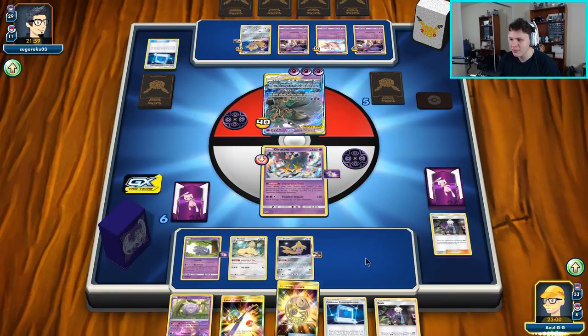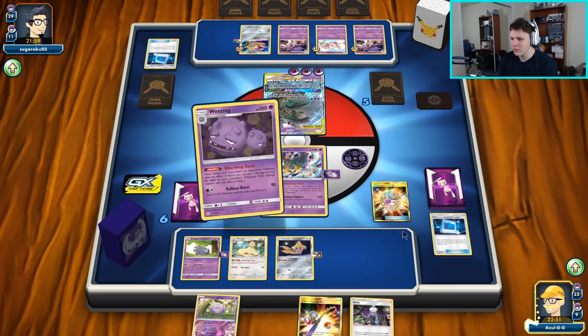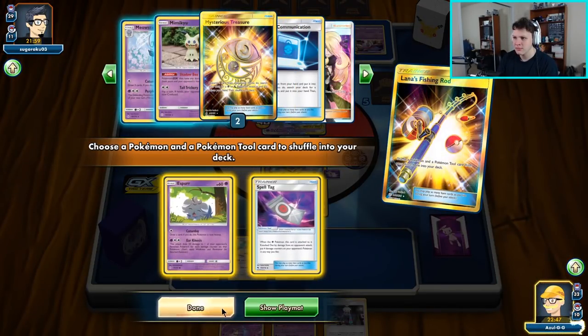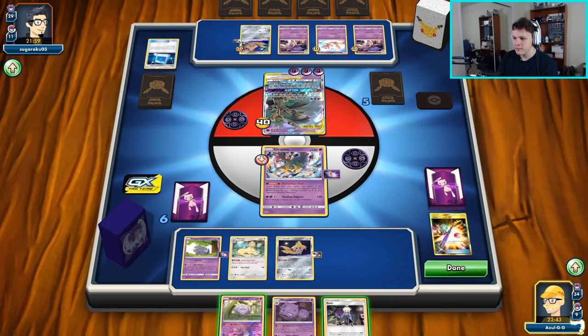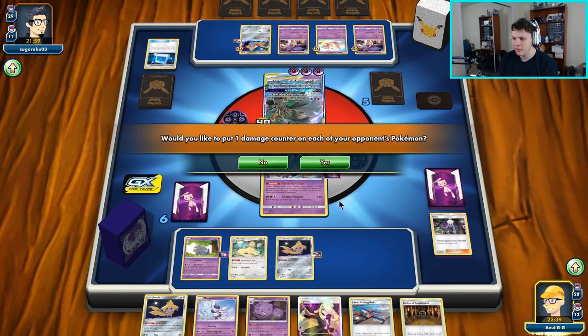I really just wanted a turn to work with here, so this is actually fine that they played it this way. I'm going to go ahead and use Lana's Fishing Rod — get back the Espurr and the Spell Tag. Then Ear Kinesis — get rid of these so we will get a prize card on this Jirachi. Our prize cards are coming from Jirachi, this guy, Mew, and Malamar — that's where our six prize cards are going to be coming from.